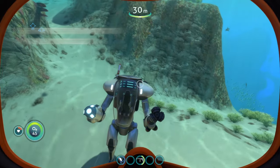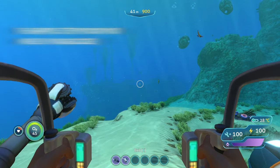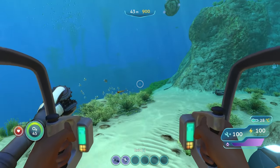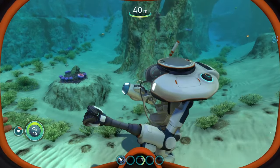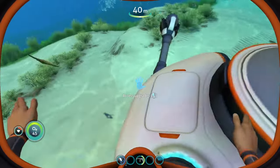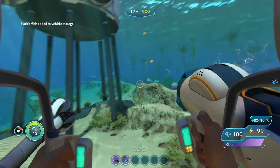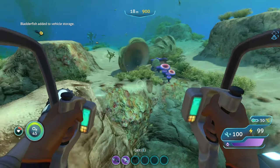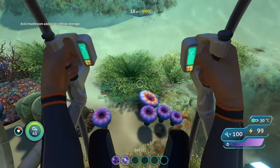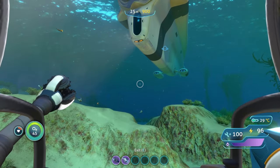The last mod on today's list is going to be the Grapple Item Pickup mod. What this mod does is essentially allow you to pick up items using your grappling arm instead of having to use the regular claw arm for your prawn suit. So you can have your drill arm and your grappling arm on at the same time and still be able to pick stuff up — no more constantly getting out of your prawn suit or trading off the drill arm for a claw arm just to pick stuff up. All you have to do is grapple onto the item and it'll automatically be picked up. That's all I have — thank y'all for watching, I hope y'all enjoyed, and I will see y'all in the next one.